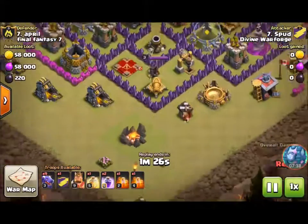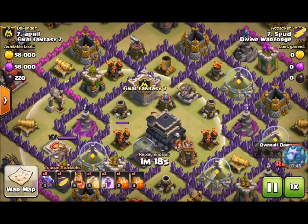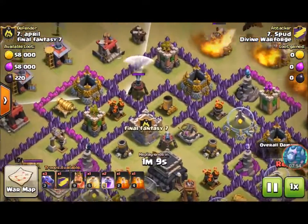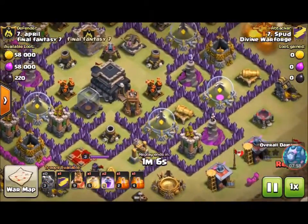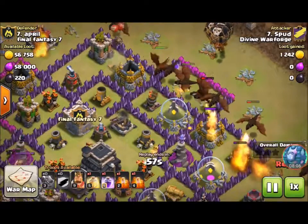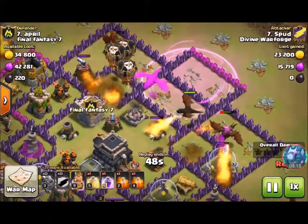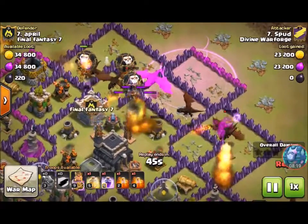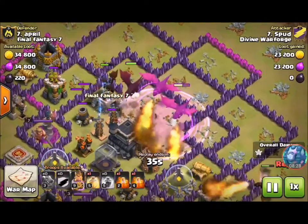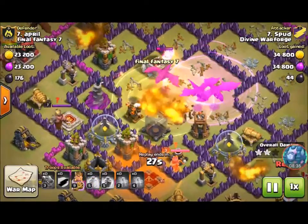Spud is the one who did that 87% dragon attack — very well executed but didn't get that third air defense. Now she's attacking someone with four air defenses and an air sweeper. I'm usually terrified of attacking Town Hall 9s because of their four defenses and three seeking air mines. She takes out the first air defense, then an Expo which is air-targeting, then takes out her second and third air defenses. Her fourth also goes down while we were watching the third.